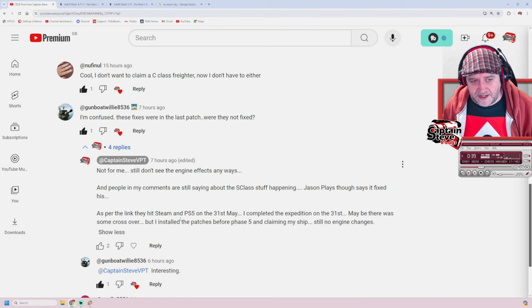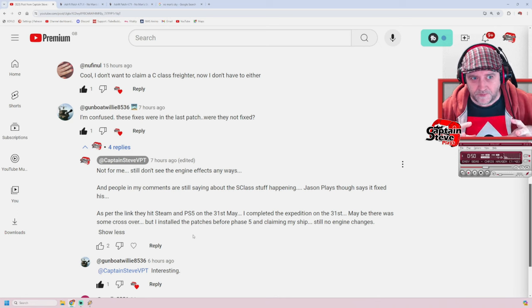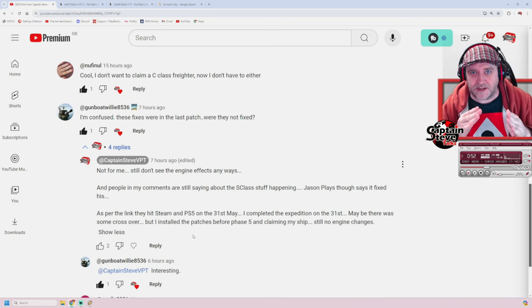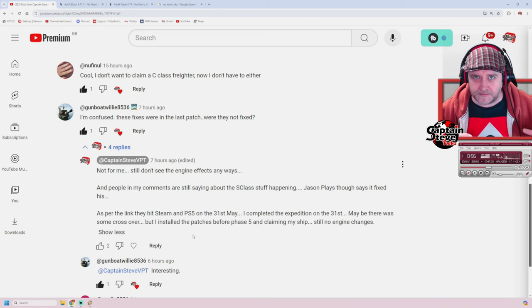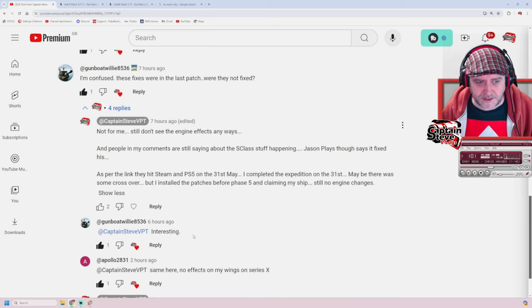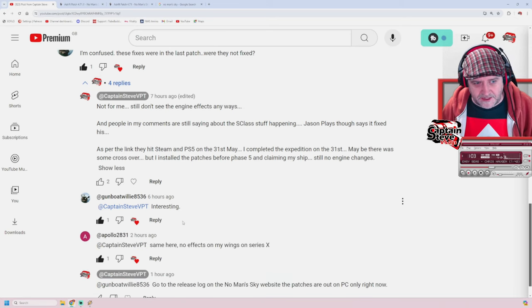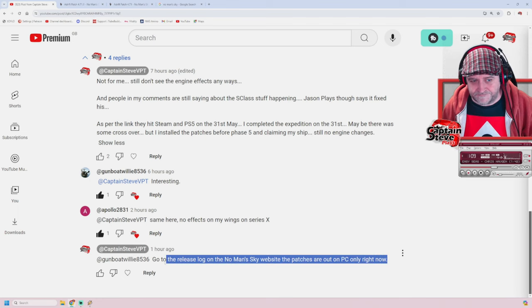As per the link, they hit Steam and PS5 on the 31st of May. I completed the expedition on the 31st of May, so maybe there was a bit of crossover. I assumed that 4.71 was one bundle - I didn't realise there was a 4.71.1. I didn't realise they broke these down into two clumps. I thought there was one mass release. So I was in the same boat - I was a little bit confused as well.